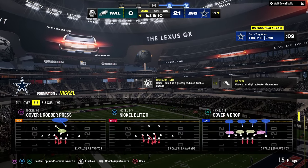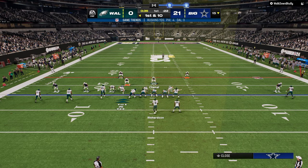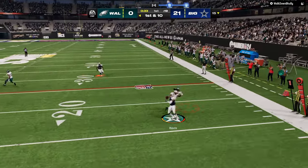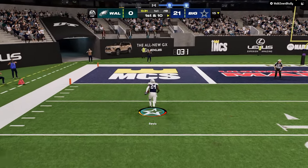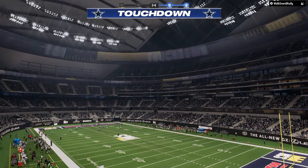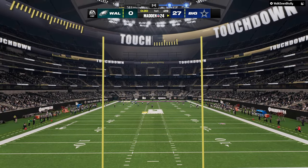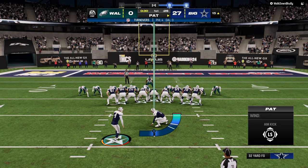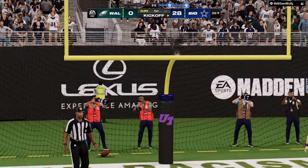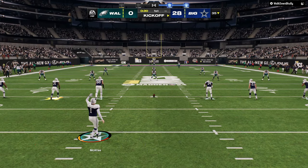I want to try to play some more coverage, but he won't really let me set it up. Four-man, a little coverage defense, but it's still pressure — this defense is it. At the beginning of the year, the best defense was Nickel 3-3, and here we are in June and I think Nickel 3-3 might be the best defense in the game again. Nickel 3-3 Cub was one of the better defenses at the beginning of the year too.